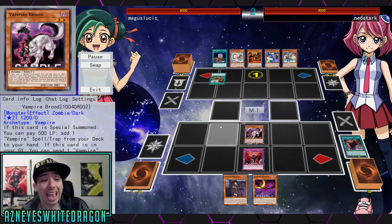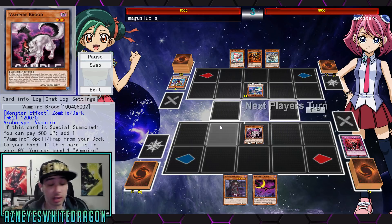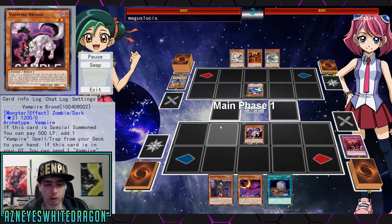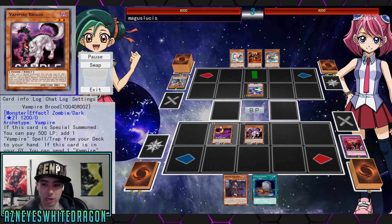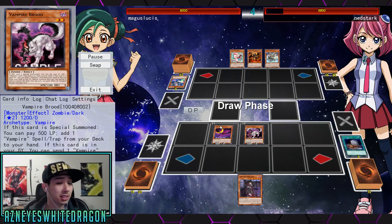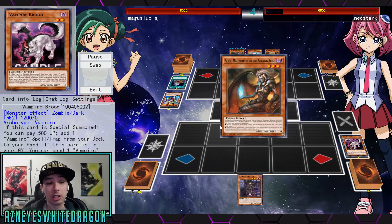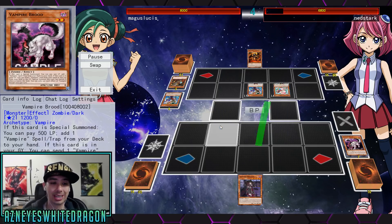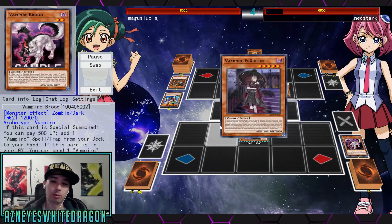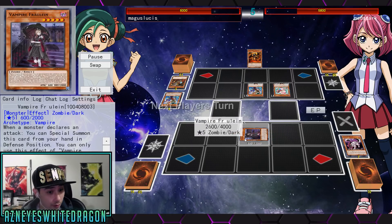Here's another new card — Vampire Brood. If this card is special summoned, you can pay 500 life points to add one vampire spell or trap card from your deck to your hand. That's really good — you could add the counter trap, or add the card that special summons any vampire. If this card is in your graveyard, you can send one vampire card from your hand or face up from the field to the graveyard to special summon this card, but banish it when it leaves the field. You can only use each effect once per turn.